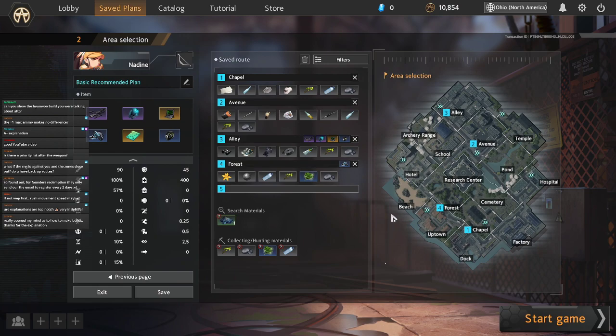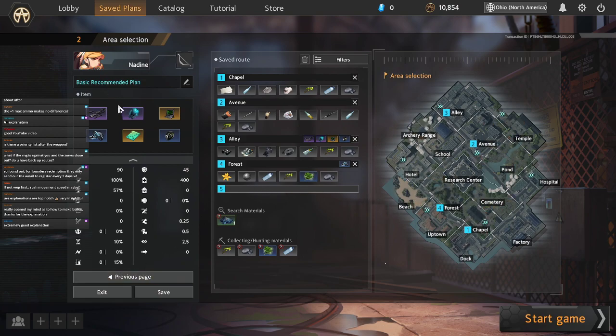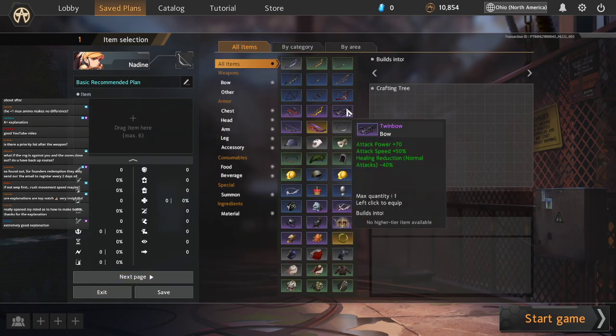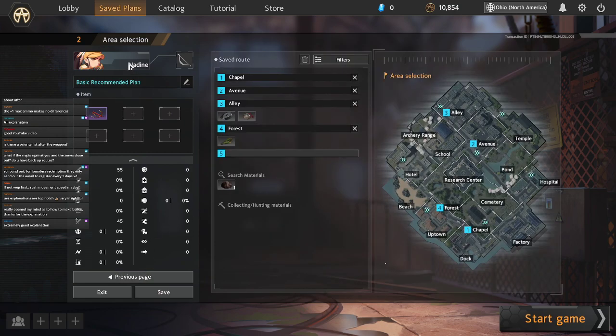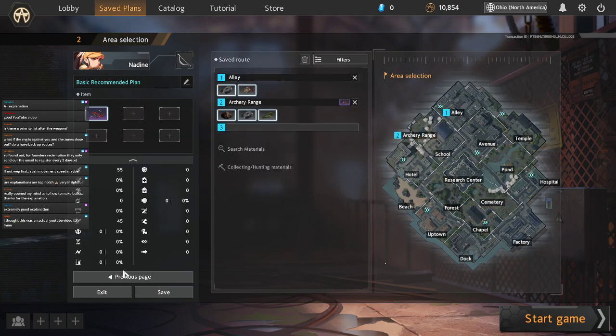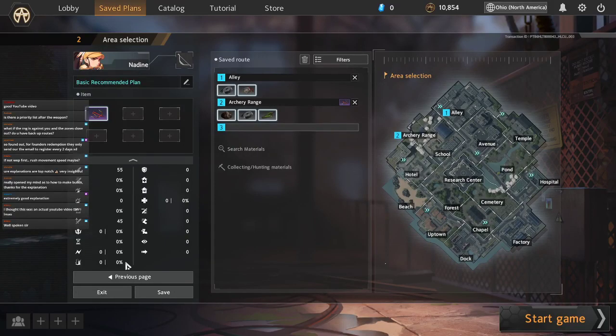I can't stress it enough — building in this game is all about the pieces, just putting stuff together. Starting with an idea, starting with a plan — saying like, 'I want to make an ancient bolt build. Well, where can I build ancient bolt?' And that's how an ancient bolt build gets built. It's all about having a core idea and finding the pieces that flesh out that build. The weapon should be what you build around almost every time.